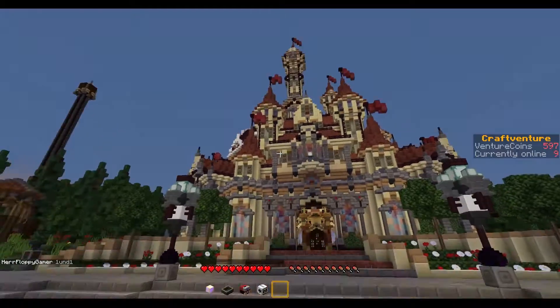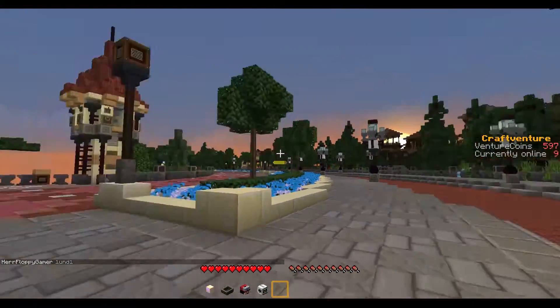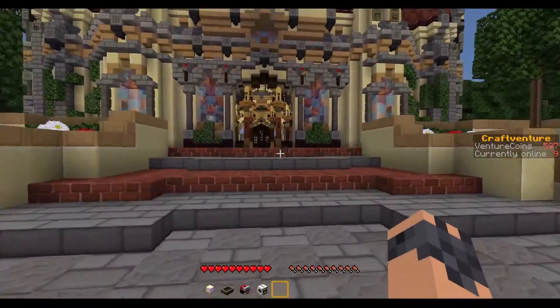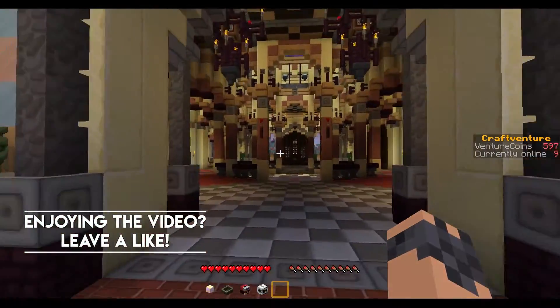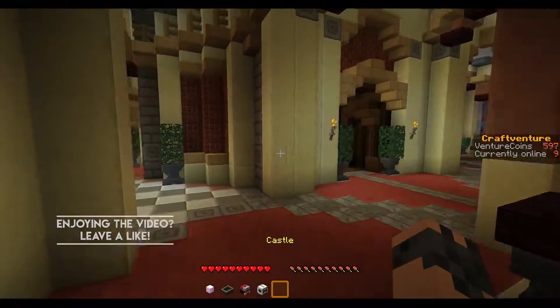In today's episode we're going to be exploring the castle in front of us and also enter Creeper Canyon, which is over there. We're going to start off in here because it's very small — well, it's massive but there's not much in it, no rides or anything. All it is is a cafe and a parkour course.